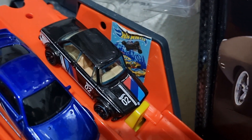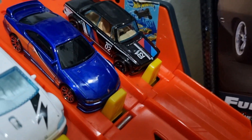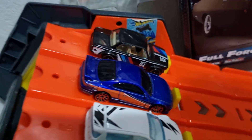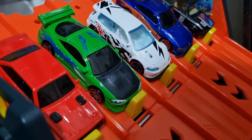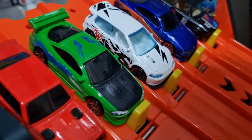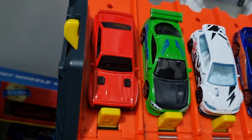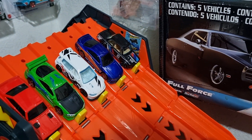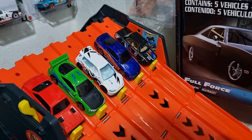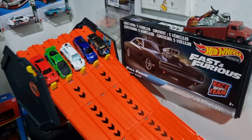Race five, lane one, we have a BMW 2002. Lane two, a Nissan Silvia S15 — beautiful looking car, I love the blue and orange. Lane three, we got a custom Honda Civic. Lane four, another beauty — this is the '95 Mitsubishi Eclipse. And lane five, we got a Ford Escort RS2000. Favorite for this race is the BMW, if you can believe it, but I think the S15 and the Eclipse will give him a good run.